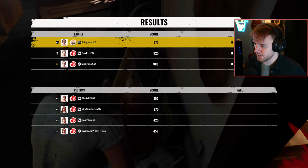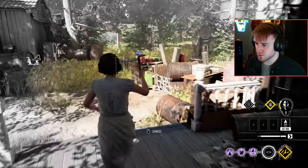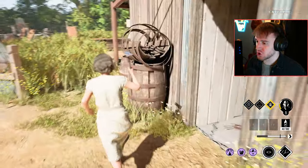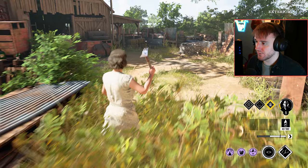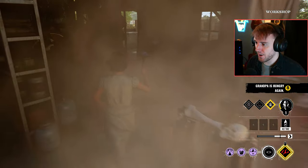We'll go ahead and collect this blood down here too. Our main aim is to try and - yeah, wizard side of storage. He took the well. Our main aim is to try and put an absurd amount of pressure on the victims to level up grandpa and stuff.